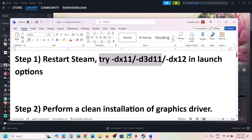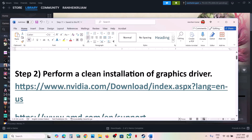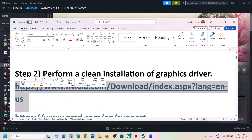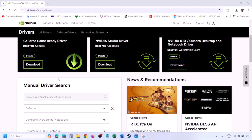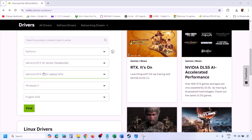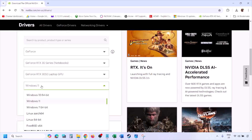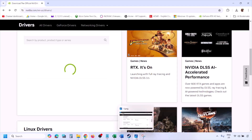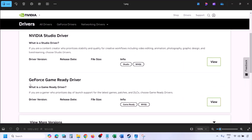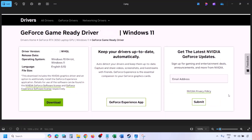Next step is to perform a clean installation of your graphics card driver. If you have an NVIDIA card, go to the NVIDIA website. If you have an AMD card, go to the AMD website. I'm showing for NVIDIA — go to the NVIDIA website, select your graphics card from the list, select the right operating system, click on Find, and you will see the latest GeForce Game Ready driver. Click on View, then Download, and let the download complete. Run the exe file.